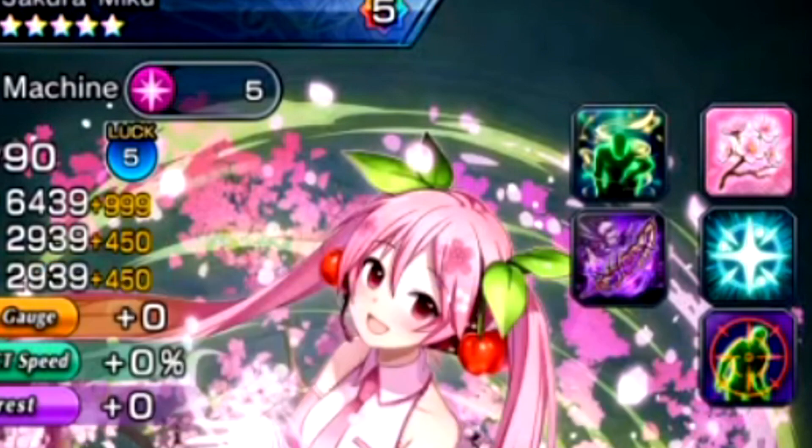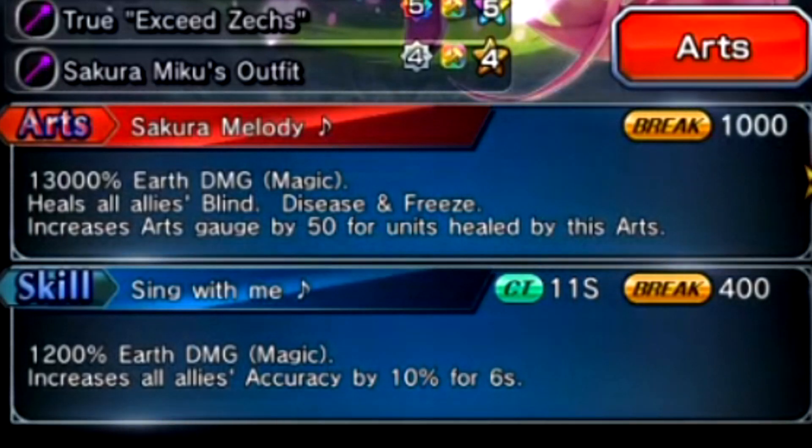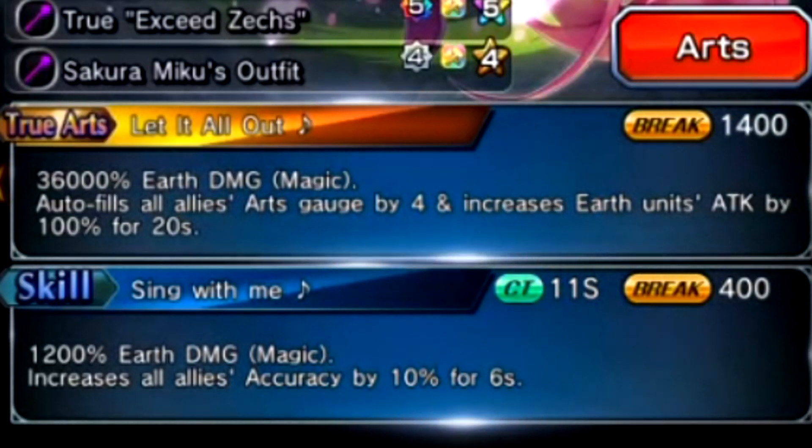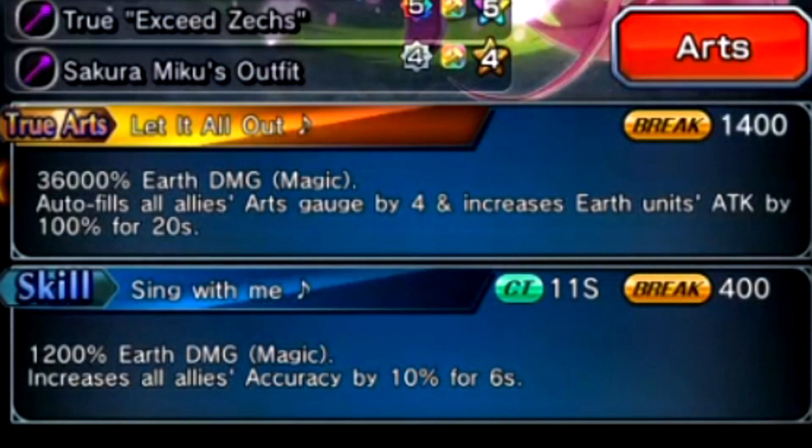Her skill does Earth damage. It increases all allies' accuracy by 10%. Her art heals all allies' blind, disease, and freeze, and it increases your art gauge by 50 for 4 units healed by this art. And then the true art is an art gauge true art — auto fills all allies' art gauge by 4 and increases Earth units' attack by 100% for 20 seconds.